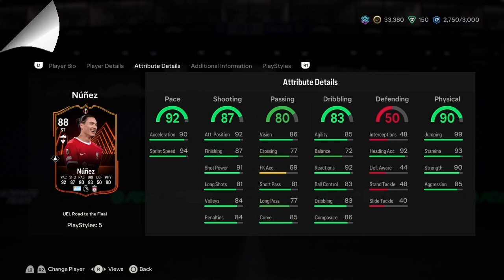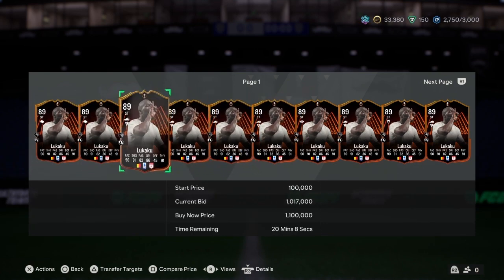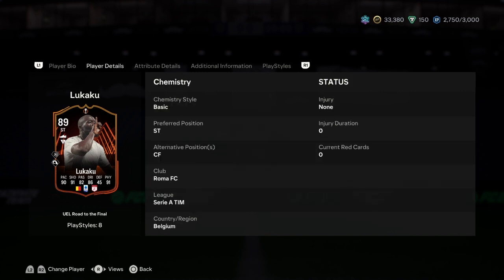Now my striker — Romelu Lukaku, 89 rated, higher than Nunez. He goes for 1 million on the market, four star four star, high-low work rate, six-three. This guy is huge. He can only play CF and striker.